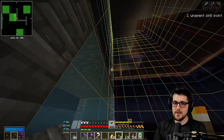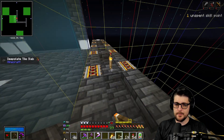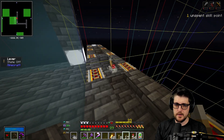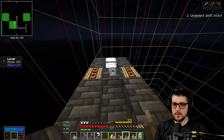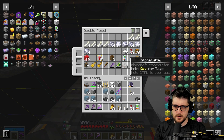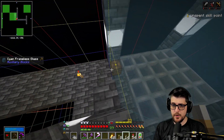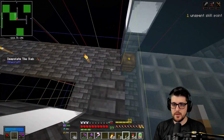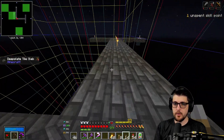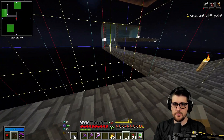Half slabs on the roof to prevent spawns, and then we just have a 5x4 spawnable area. Once we walk away, this should spawn some stuff. We're going to do the same ping-pong paddle style cart system that we had up top. I need to go get some rails and the cart assembler — I think it's just rails and a cart. We have the assembler. I'm expecting this to spawn stuff pretty quickly.